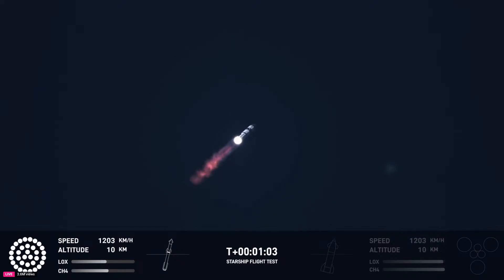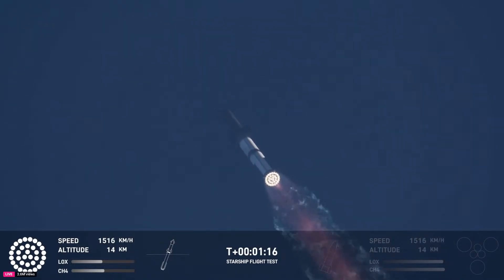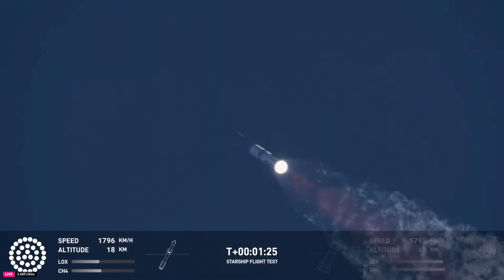We're just a little over a minute into flight. We're about six miles away, so all the sound's still hitting us here. Hearing good call-outs — power telemetry nominal. That's flying straight and true. We do see all 33 Raptor engines lit up on telemetry screens. At this point, we've passed through that point of maximum aerodynamic pressure, that max Q.